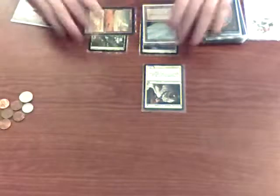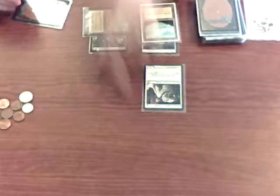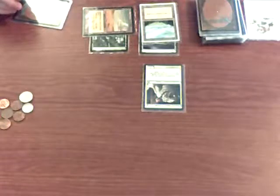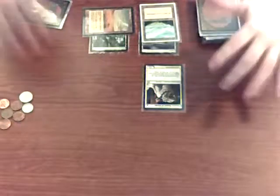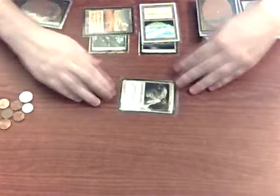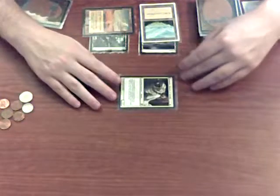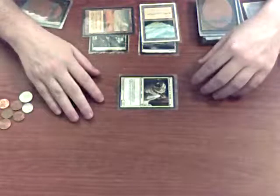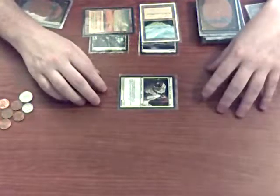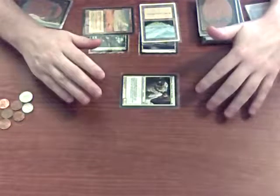I don't have anything in my hand that only costs three. I played my one-cost creature, and he's no longer summoning sick. So I'm going to decide to attack. My opponent had the one that died and played another 1/1. We're going to imagine he didn't block, so he takes an additional two. He took two a couple turns ago and two now — he's down from 20 to 16.